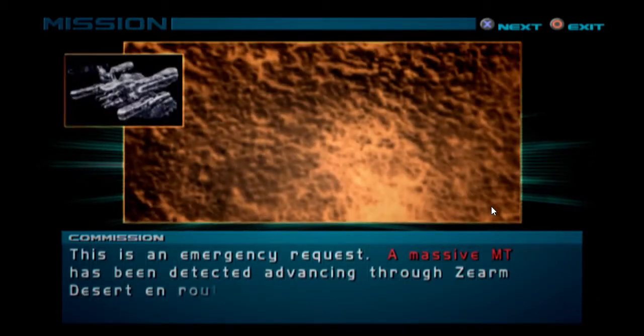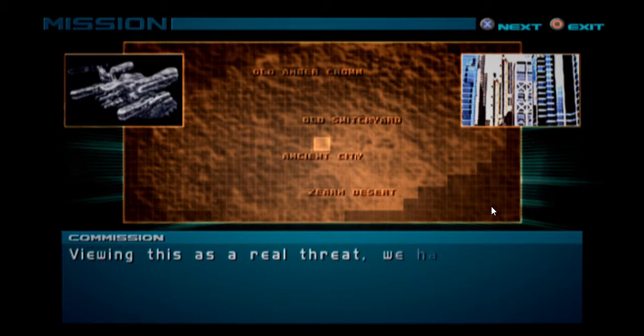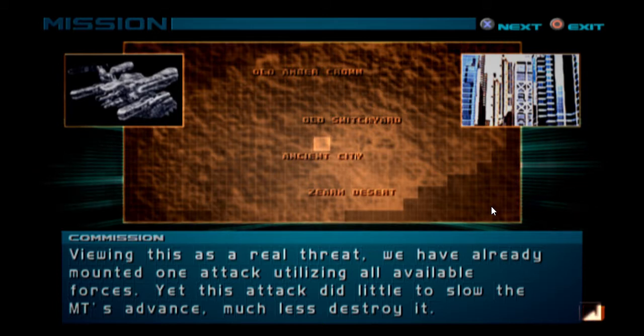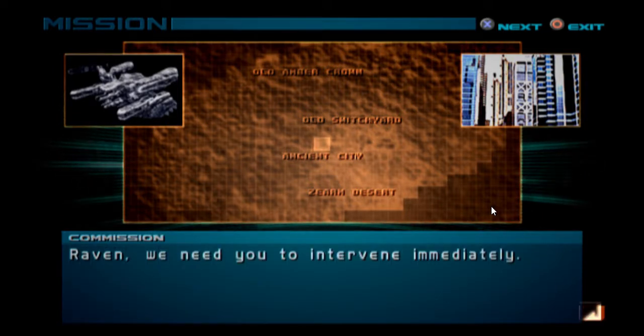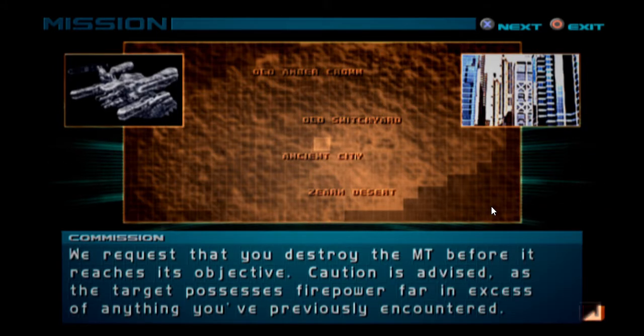This is an emergency request. A massive MT has been detected advancing through Zerm Desert en route to Neo-Isaac. Viewing this as a real threat, we have already mounted one attack utilizing all available forces. Yet this attack did little to slow the MT's advance, much less destroy it. Raven, we need you to intervene immediately. We request that you destroy the MT before it reaches its objective.